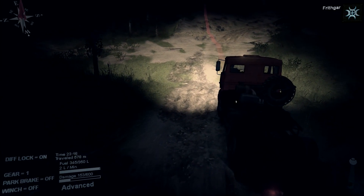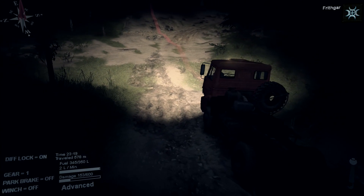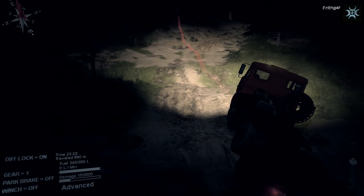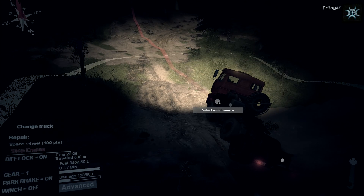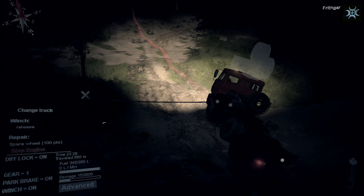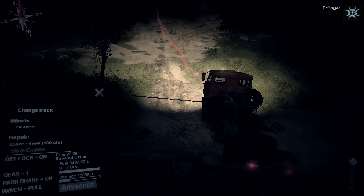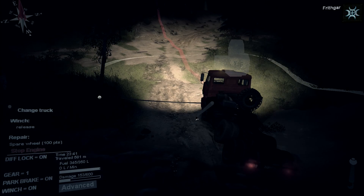I didn't actually mean to do that - I thought I was doing well until I drove off of there. I managed to find the headlights at least. Do I have a winch? I'm going to need a winch. People told me how to use it - go from there and winch there. How do you actually use the winch? Oh, just press F. I've just got to drag the truck around in a circle basically. That's pulling - it's doing something.